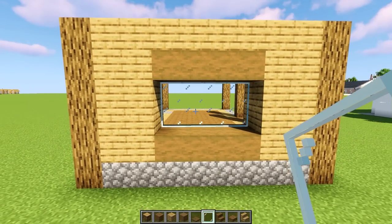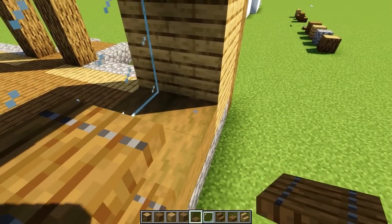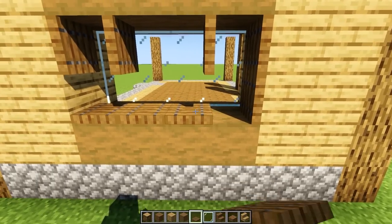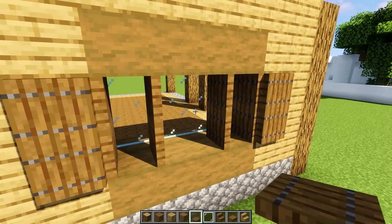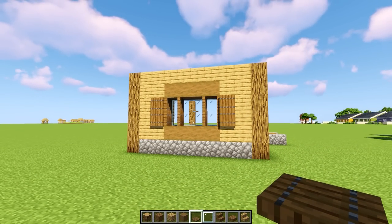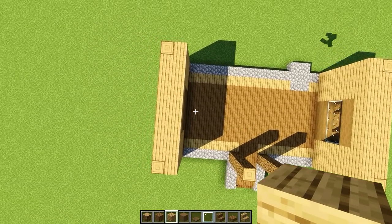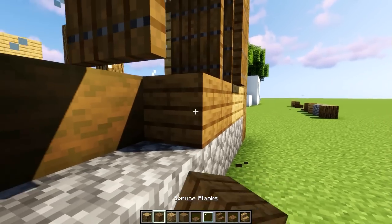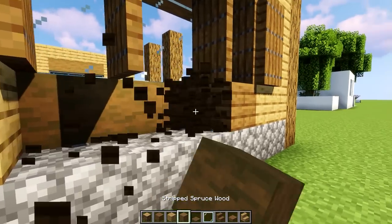To get some decoration and detail going, let's grab the spruce wood trapdoor and place two like this, two like that, turn around, two like this and two like that. Then just on the side, kind of like window blinds. You might think it isn't gonna cover the window — hey, it is Minecraft, right? So now we have a little bit of decoration and detail. Let's do the same on the other side — exactly the same, like a soul.